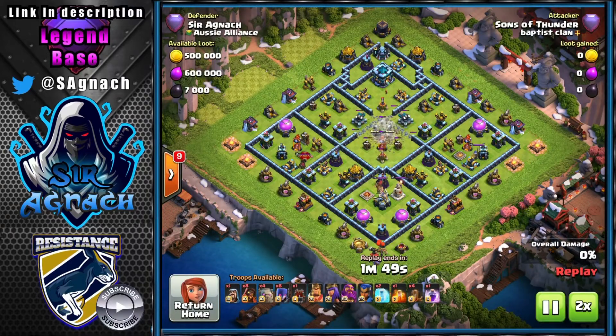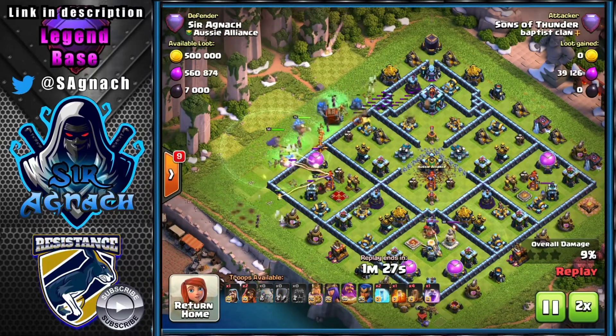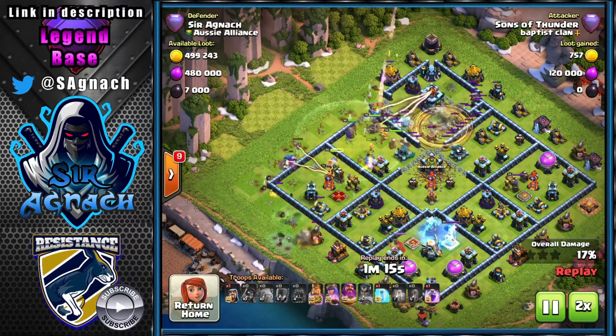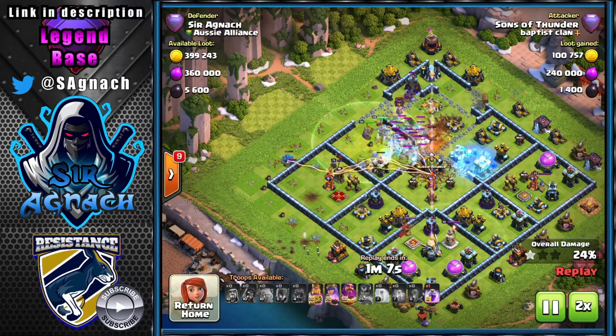This is the first attack from Sons of Thunder — he's coming in with four golems, witches, and super wizards, quaking the center of the base. He still has four quakes, probably saving them for the tank hole as he's bringing a Log Launcher. As we know, four quakes damaging the tank hole combined with a Log Launcher will bring it down, and he uses those last four quakes quite late.